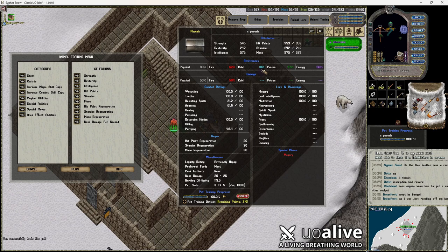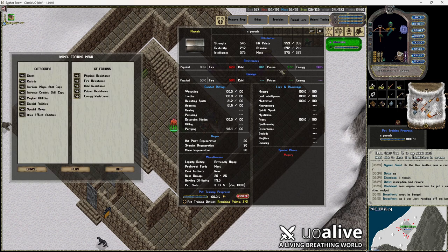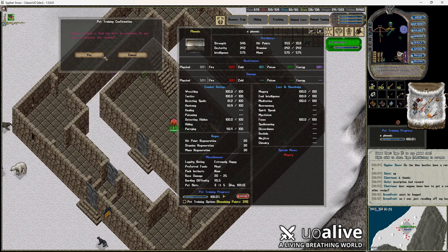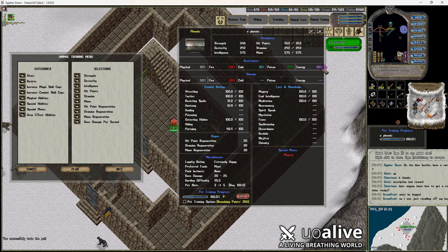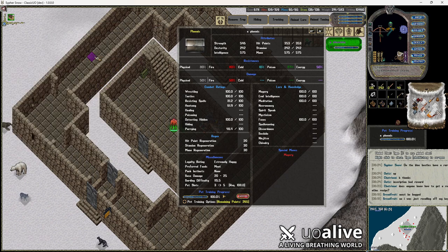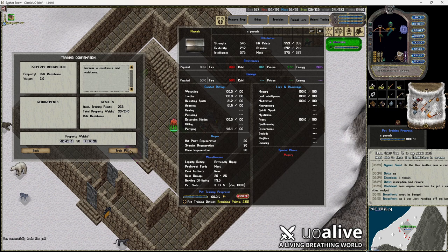One of the main things I like to do is survivability — buffing up your physical resistance to 80. Our cold resistance is down at 10, which is pretty low, as well as poison. I don't want to blow every one of my points trying to get these all up. So I'm going to buff up my fire resistance because I'm constantly fighting dragons, and get energy resistance to 60. Then we'll do cold and poison — cold is only at 10.